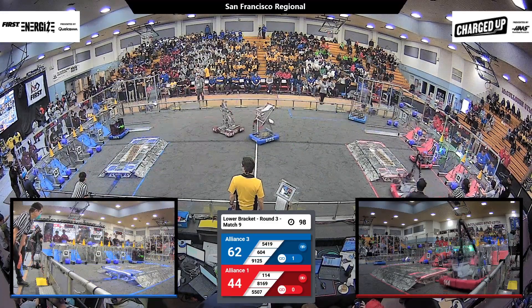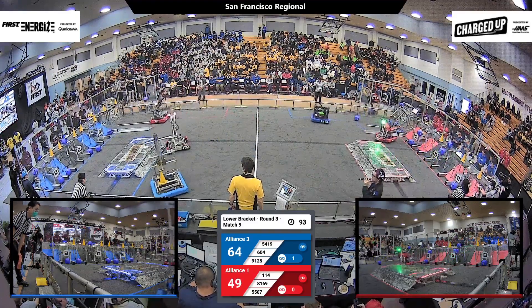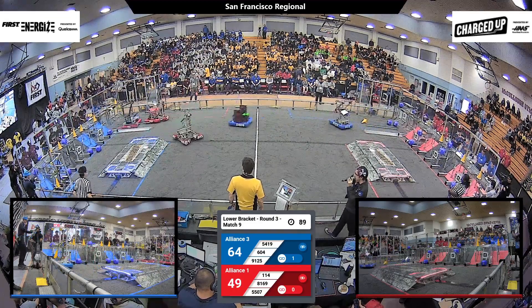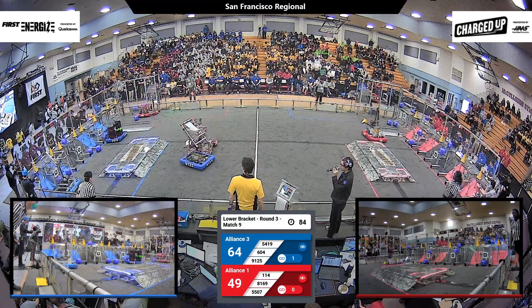Placing one cone from Eagle Strike and one cube from Robotic Eagles. The score is still in the Blue Alliance's lead, 64 to 49. Blue Alliance keeping that lead with 6-0-4, lining up a cone placement on the outer grid — they score.